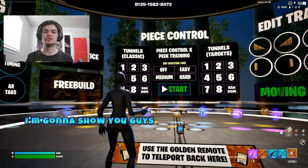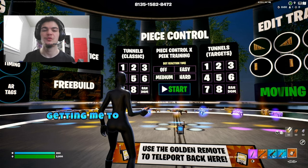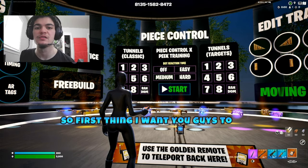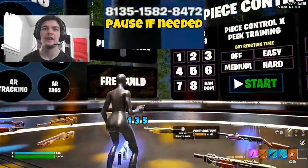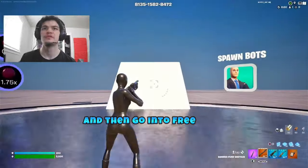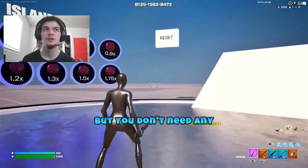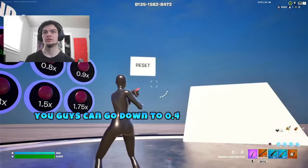What's up YouTube, today I'm going to show you guys the three best beginner building techniques that have worked best for me, getting me to elite in my first season of Fortnite. First thing I want you guys to do is load up into this map with the code at the top of the screen — that 8135. Load up into here and go into free build. You don't need any guns, pick them up if you want, but you don't need any. I'm going to go down to 0.6, you guys can go down to 0.4 or whatever you need.